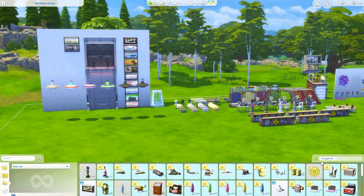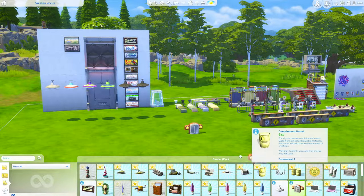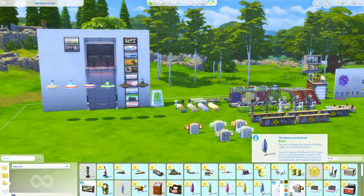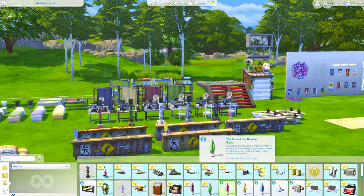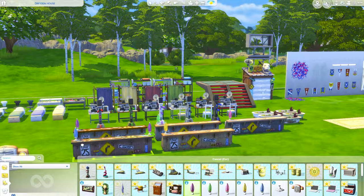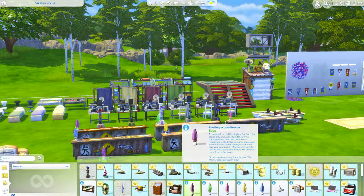So then I guess we can talk about some of these other things. This is not a scrap — I'm not sure what you would use this for except maybe decor. And then we have a blue lava beacon. A green, a yellow, a pink, and a purple. Not exactly sure what those are for either, but I'm sure we'll find out. Maybe they're just lava lamps.